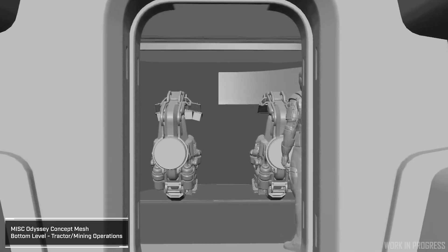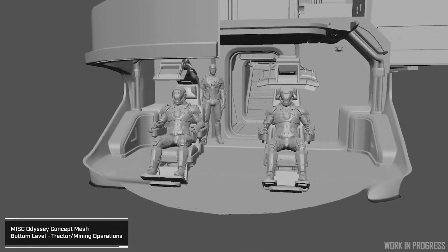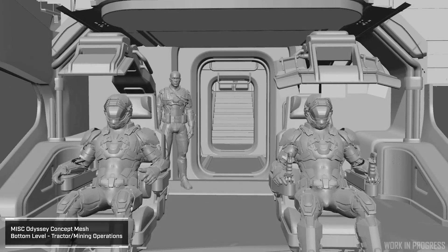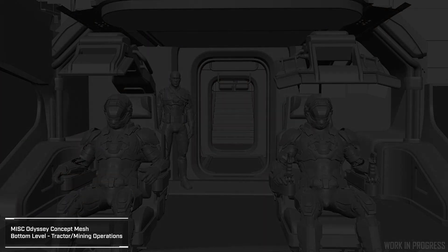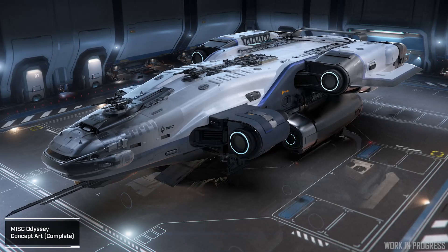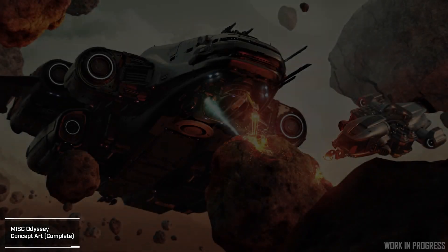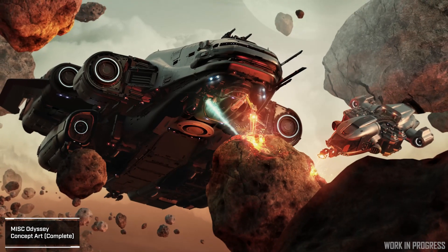We have this one room which is kind of in there just as the rule of cool — you can just sit there and watch space as you're zooming along. The natural competitor to the Odyssey is the Carrack. In my mind it's a Carrack killer. What you can do with it is pretty impressive.